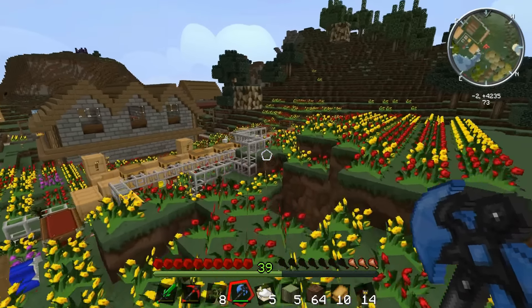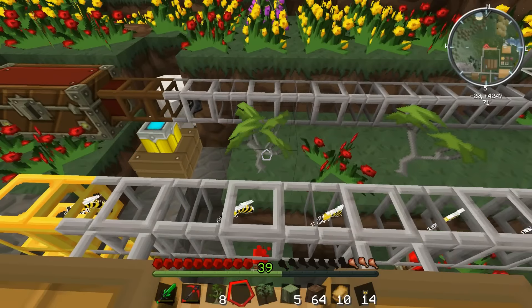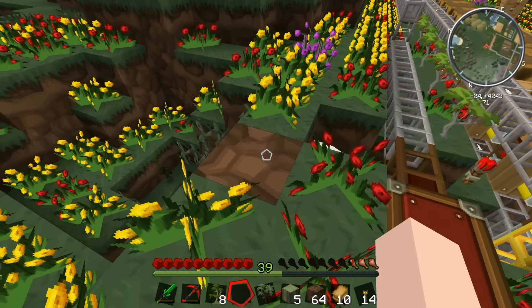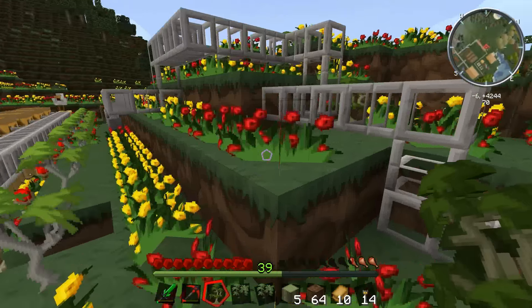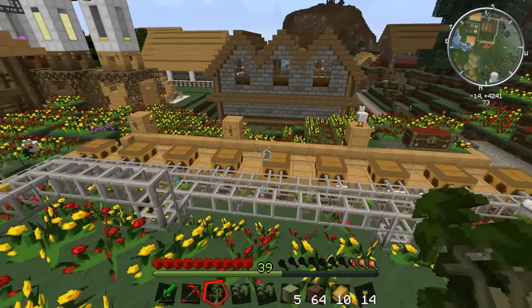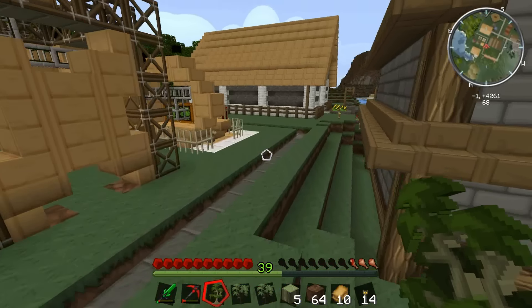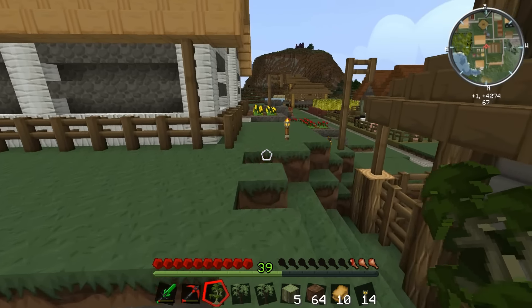Right, that's all the balsa planted. Now it's time to come up behind and put down the desert acacia. I'll just plonk this down kind of randomly — yeah, that's probably enough trees for us to get breeding and to create more saplings with. So I'm just going to leave that to be and put these trees back into the storehouse, and then think about building an orchard for us to put down the desert acacia saplings.